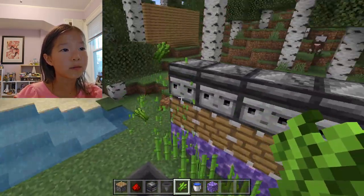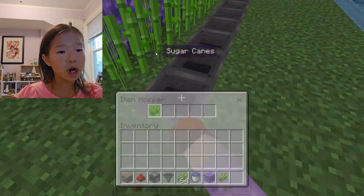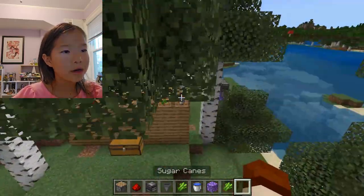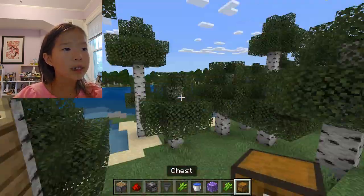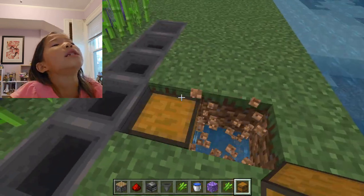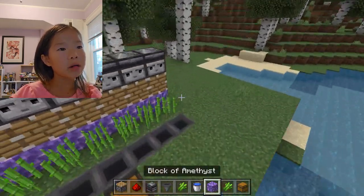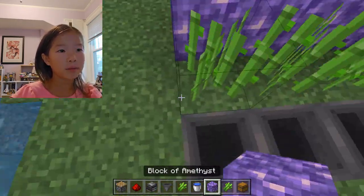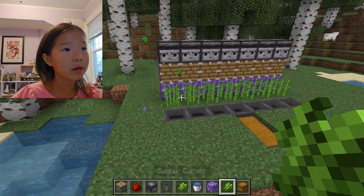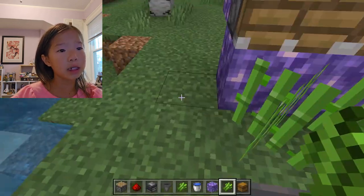You also need a chest — just place it right here like this, and boom, that is your sugar cane farm. If you don't want the cane to fall out, you can build the sides like this.